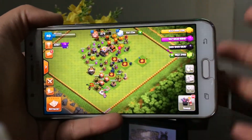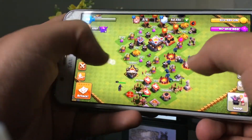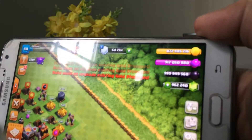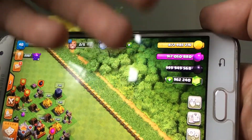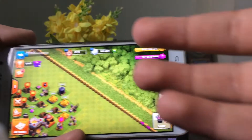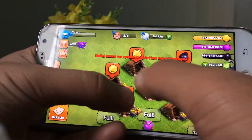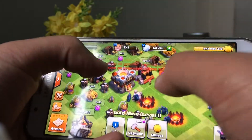I have set up my Clash of Clans, synced my account, and set up the village. Here you can see I have a lot of money, elixir, dark elixir, and gems. Let me remind you that these are usable and can be exhausted when used again and again, so you have to replenish them.